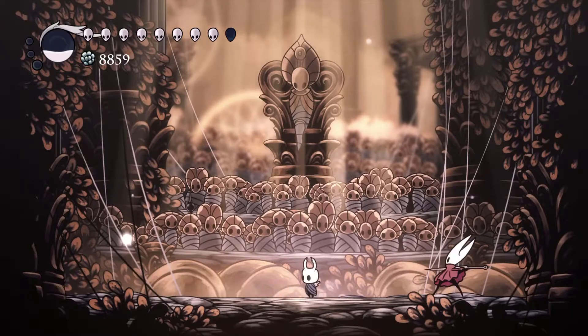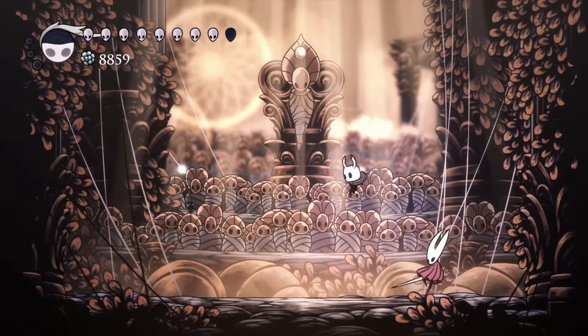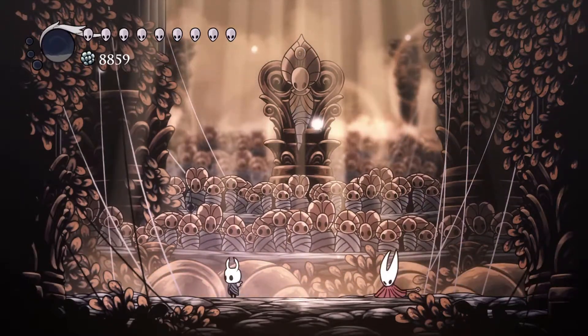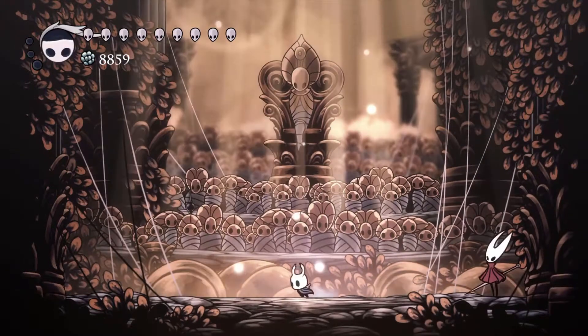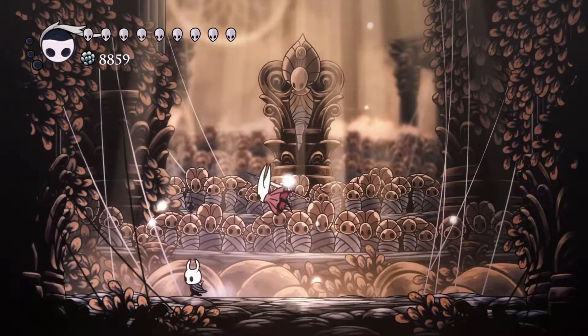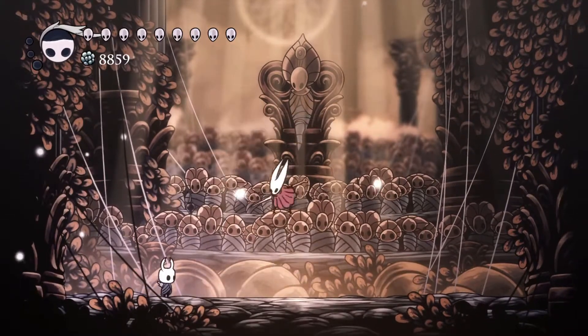If you're near her, jump and pogo on her head until she recalls the needle. When she jumps and dives towards you, jump over her and pogo on her head. If she whips her thread around her in a sphere, just keep your distance until she's done.